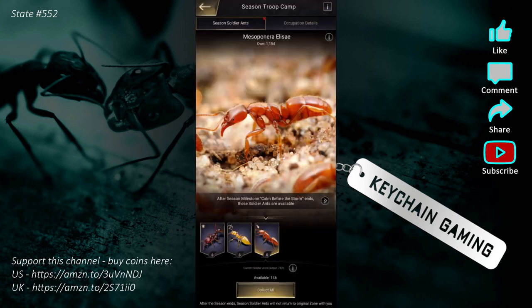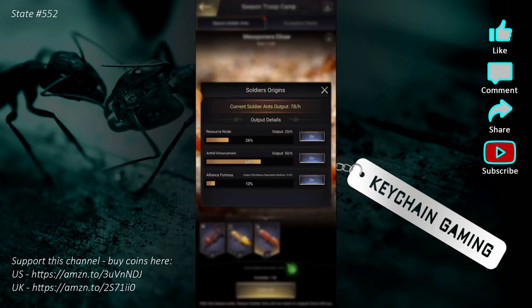Let me show you where I'm gaining mine from. Collecting resource nodes takes a while because you have to march there, occupy the node, march back, and then you start building it up. But if you start the anthill enhancement, that jumps right up to 20 per hour right off the bat. So my personal opinion: start that very first anthill enhancement — that 4-minute enhancement — get it done and out of the way so you start building ants.